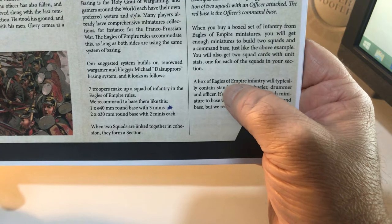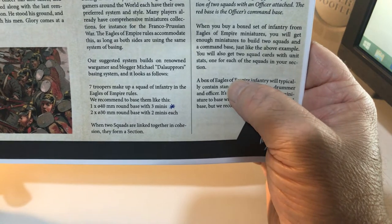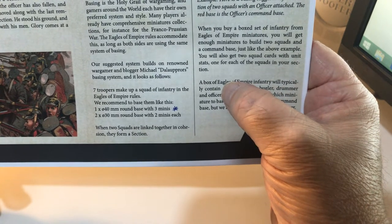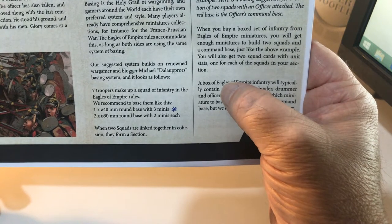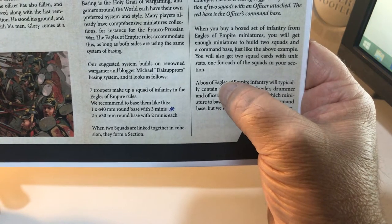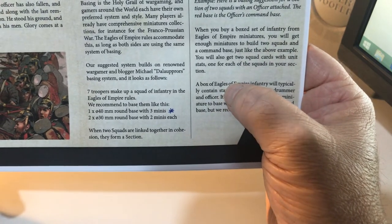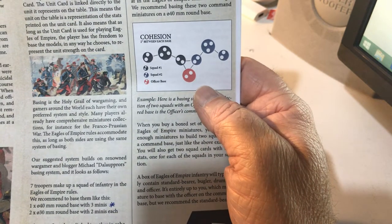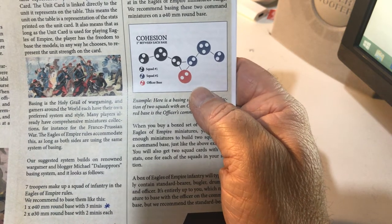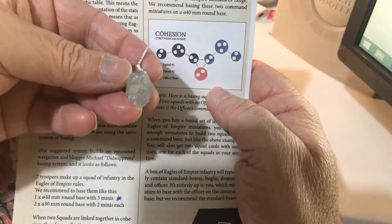The reason they do this is that a squad has a strength — strength three, two, or one — and that is the number of bases you've got left after taking casualties. Every time you take a casualty, you remove a base and drop down a strength. Three bases is strength three, lose a casualty down to strength two with two bases, lose another down to strength one with one base left. They suggest three minis on a 40mm round base, but I've measured this and it's pretty tight for these miniatures as the bases are quite large.